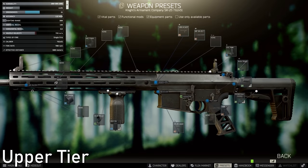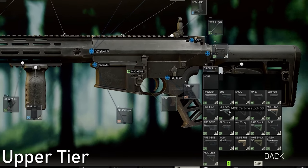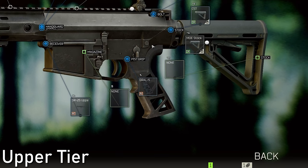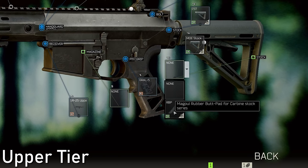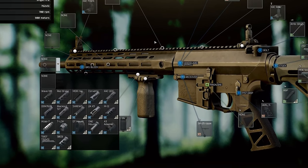We are going to be changing the stock. This time we're going to be going with the Magpul MOE carbine stock SG. You can get the green variant or the FDE cheaper, so shop around and make sure you get the best. As for the suppressor, this is where things get interesting.